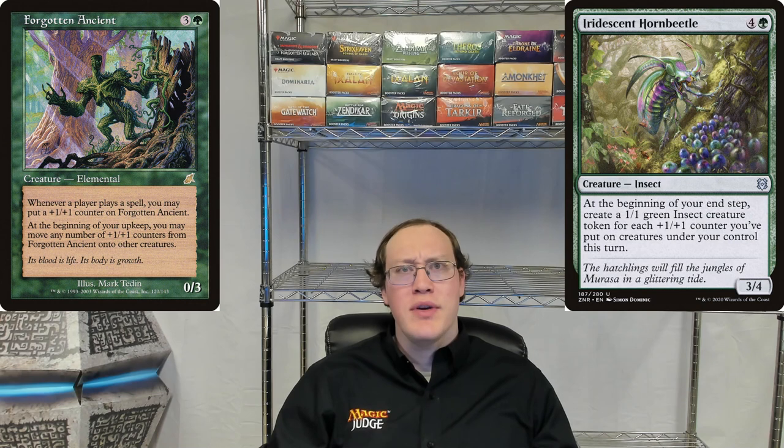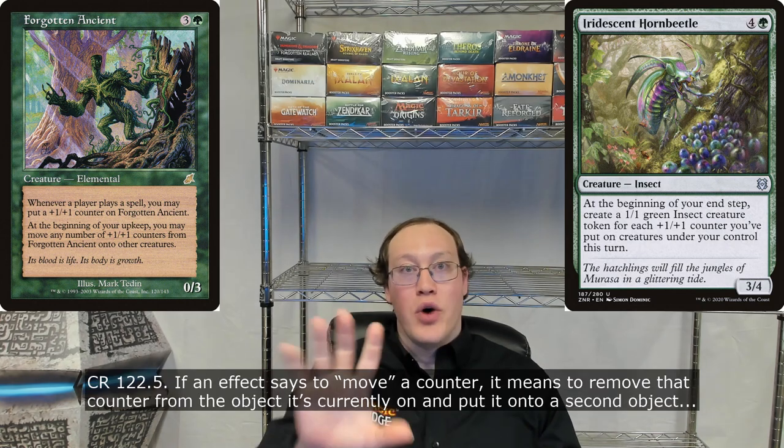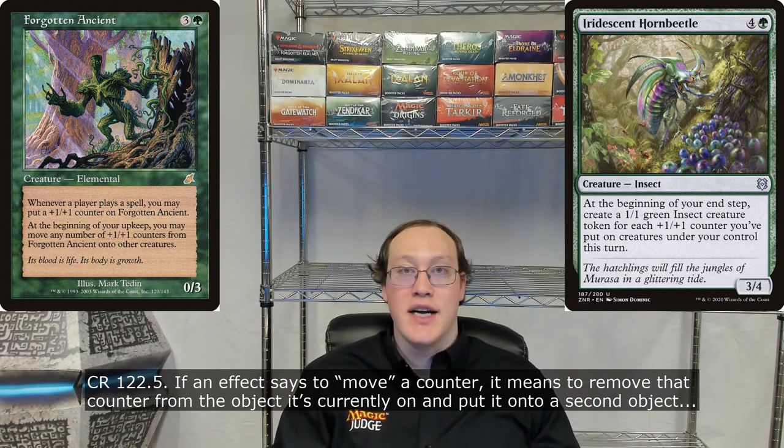A lot of people probably didn't even consider that this might be a problem. However, if it did occur to you, give yourself a big pat on the back because your rules knowledge is developing very nicely. Looking in the comprehensive rules, we find that moving a counter does mean removing the counter from the original object and putting it on the other one. Because the definition specifies that we are putting the counter onto the new object, this does indeed count as putting a counter on Iridescent Horn Beetle when we move counters using Forgotten Ancient's second ability — whether we're moving them onto Iridescent Horn Beetle or any of our other creatures.